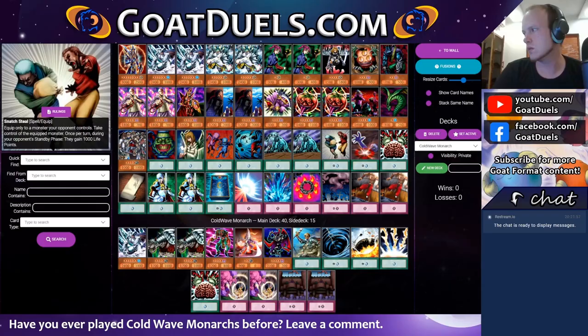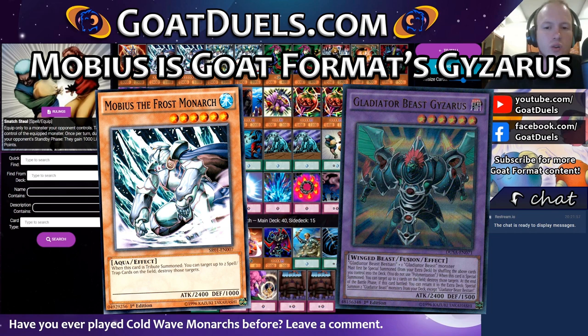Now let's talk about the deck list. We're playing four Monarchs here, two Mobius and two Zaborg. Those who follow this channel know that I've been preaching Zaborg's strengths against Chaos for a long time now. Mobius isn't nearly as good against Chaos, but it is quite strong against Panda Burn, which is one of the strongest decks in the meta right now. It also has massive synergy with Cold Wave — the idea is that you wait until your opponent has two set cards, activate Cold Wave, and then pop them both with Mobius. This is very similar to the Cold Wave plus Giziris combos that dominated Yu-Gi-Oh! in 2008.